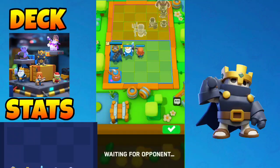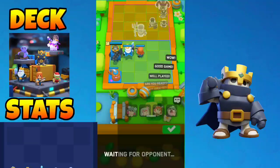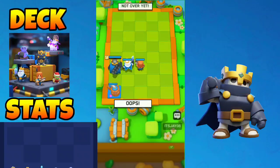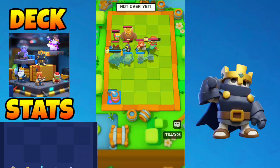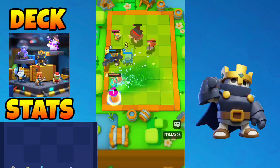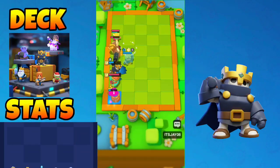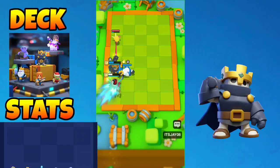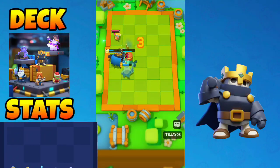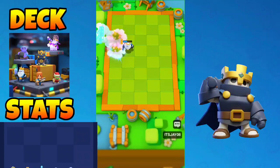We 3-starred the royal ghost and now we also have the valkyrie, which is really menacing. Our elixir collector is just pumping up a lot of elixir — 3 elixir pumped up this round. My royal ghost is targeting towards the wavemaster, everything is being taken down, and that's how we won another round.